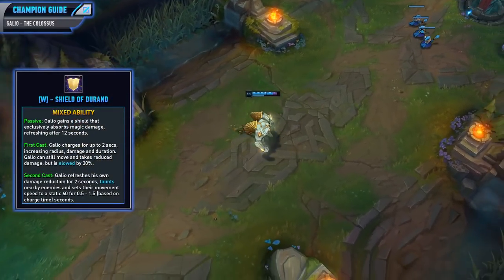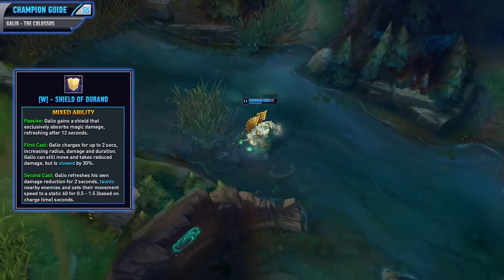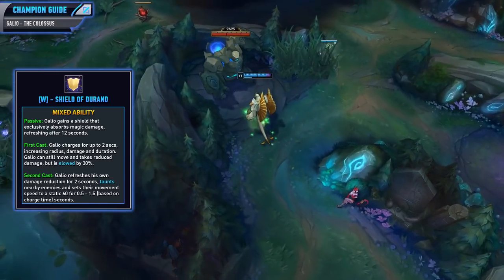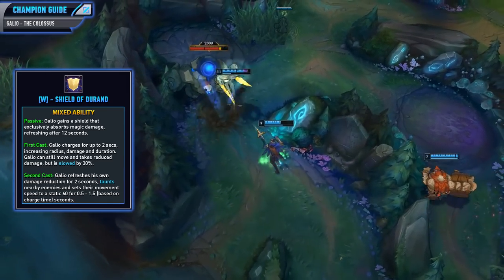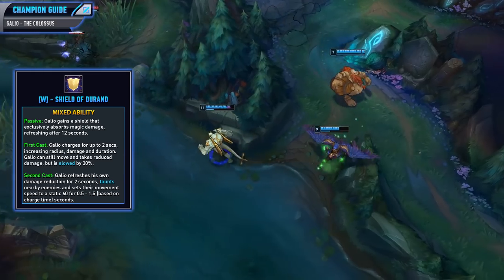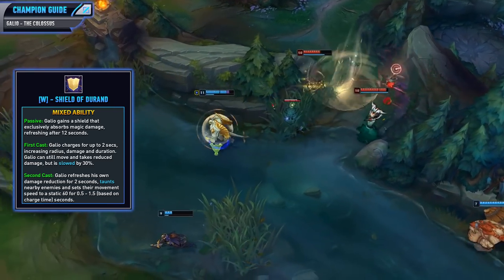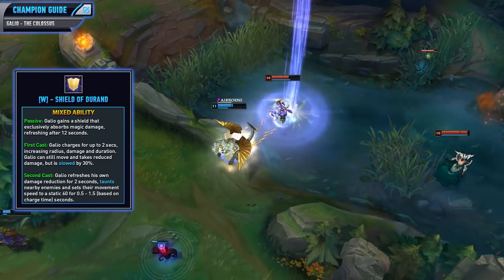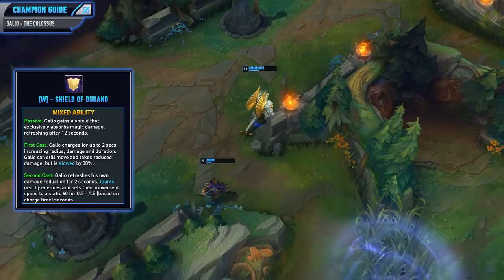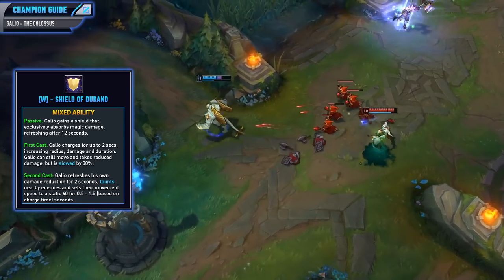Now let's look at that W ability, Shield of Durand. Passively, Galio gains a shield that exclusively absorbs magic damage, refreshing after 12 seconds. This shield strength is based on maximum health, which is why getting items like Liandrys, Rod of Ages, and Morellonomicon are really solid on him. On first cast, Galio charges for up to 2 seconds increasing the radius, damage, and duration of the ability. He takes reduced damage based on his magic resist and AP ratio and is also slowed by 30%. On second cast, Galio refreshes his own damage reduction for 2 seconds and taunts nearby enemies, setting their movement speed to a static 60 for between 0.5 and 1.5 seconds based on charge time. This is a really nice ability because the shield is great throughout the lane phase at trading, and the activation is great in both defensive and offensive situations.